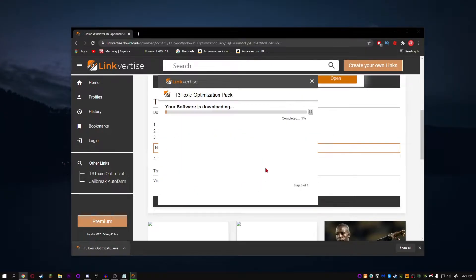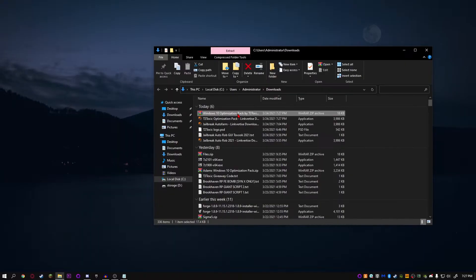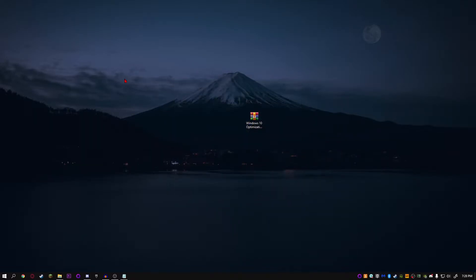It opens up like this. Click next and it might show you an advert — just click decline. As you can see, it's completed. Just click finish. It's already downloaded the optimization pack. Click open and drag it onto your desktop. Once you've added the file to the desktop, you need to make sure that you have 7-Zip or WinRAR. If you do, just right click on it and extract the files. Click OK and it should start extracting. If you don't have 7-Zip or WinRAR, I'm going to be putting a link in the description below.